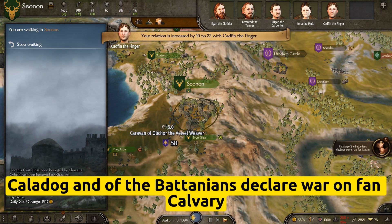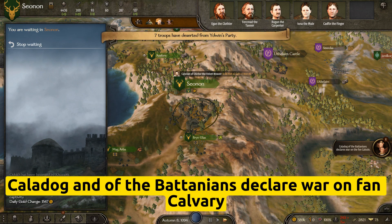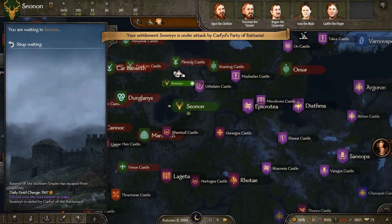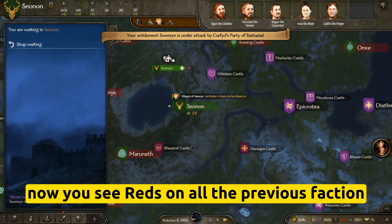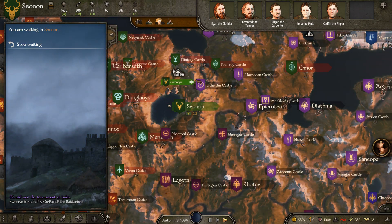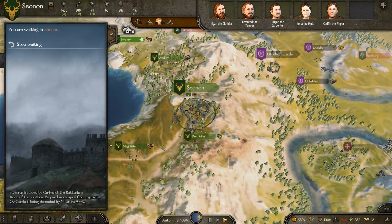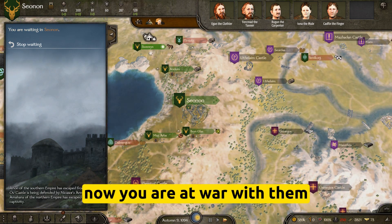Caladog of the Battanians declares war on my clan. Now you can see red on all the settlements of the previous faction you have left — you are now at war with them.